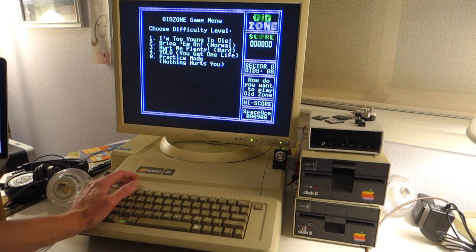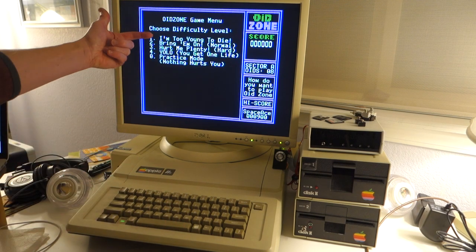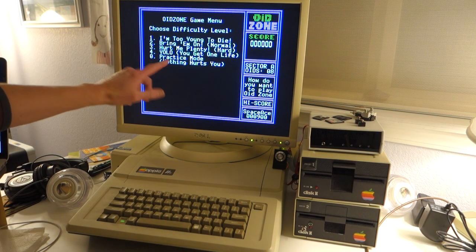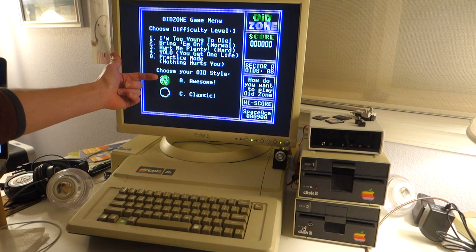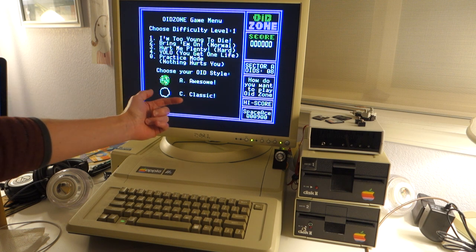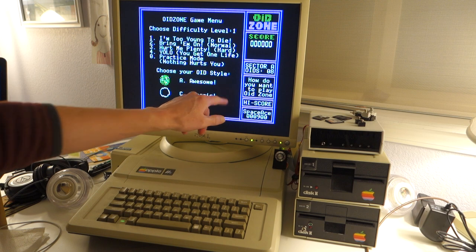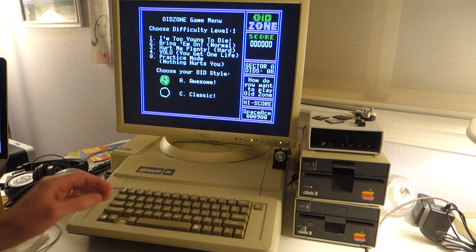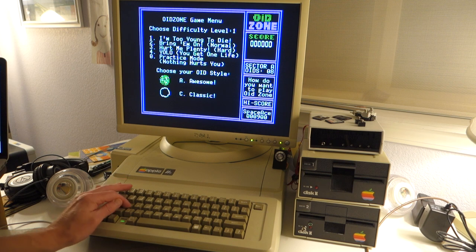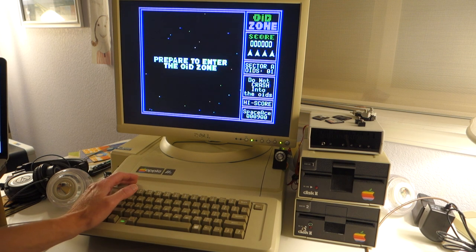If you want to try a different difficulty level you can do that, including practice mode. You can also choose the style of the asteroids. There's classic, which is just old school, and then there's a secret one — B — which is actually spaghetti and meatballs. We'll just choose awesome here and start the game.